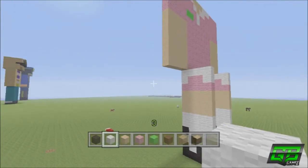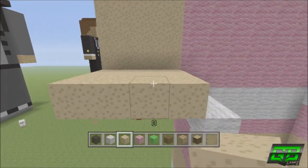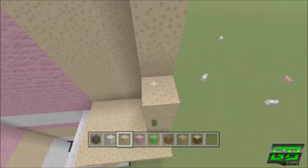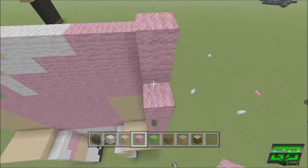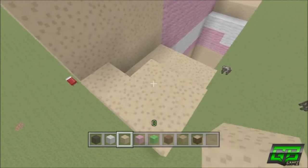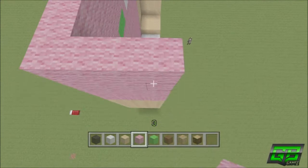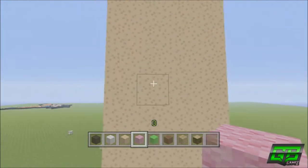Now we move on to the arms. For the arms we just extend it out backwards three using mushroom blocks — the whole row — so a three by four we add on to the back. For the sides we just extend the mushroom blocks up six, then five rows of pink wool for three rows — so a six by three, seven including the bottom part, and then a five by three.